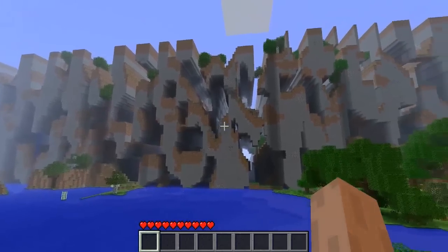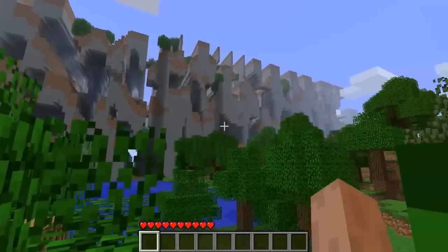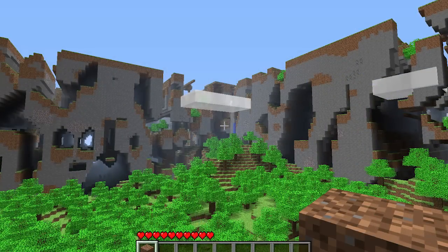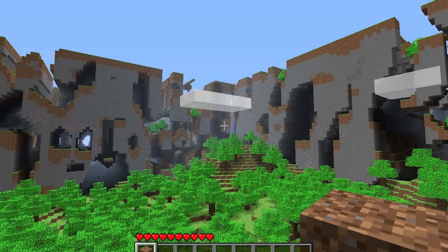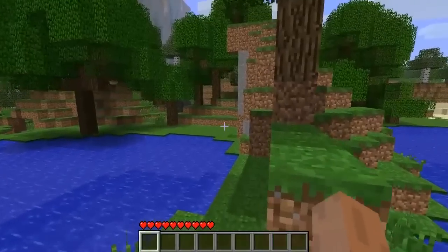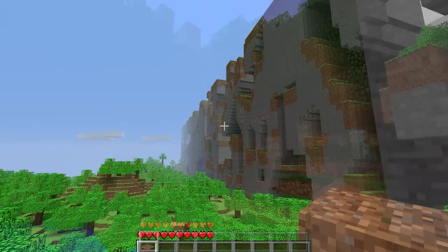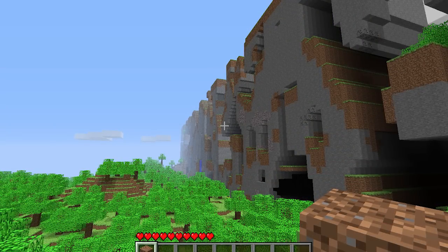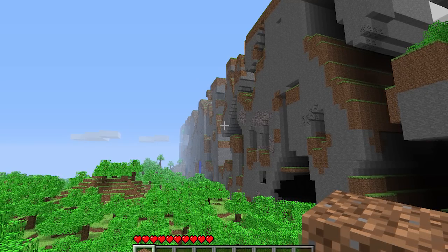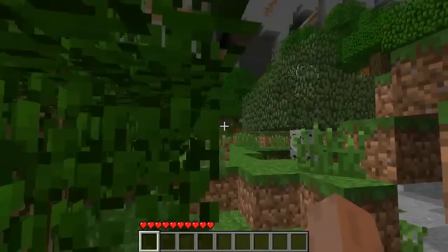The Far Lands was the area that formed the edge of the infinite map in Java Edition versions prior to beta 1.8. The Far Lands would occur roughly about 12,550,820 blocks from the center of the Minecraft world. There were two kinds of Far Lands: the edge Far Lands and the corner Far Lands. Both formed extremely strange terrain, but the Far Lands was ultimately fixed and removed in beta 1.8.